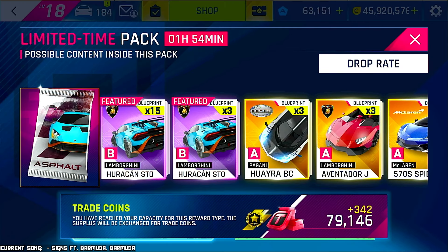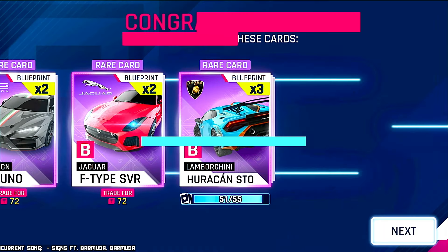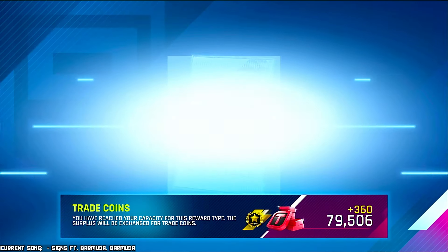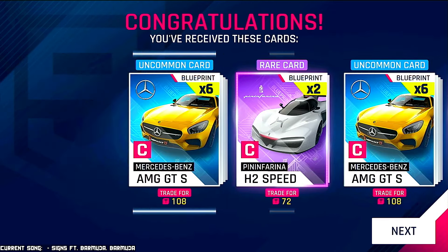I don't understand why these packs are going to time out before the Unleash actually ends, but it is what it is. If I unlock the car to two stars at the very least I'll be able to apply custom colors to the car, which is not a bad thing.